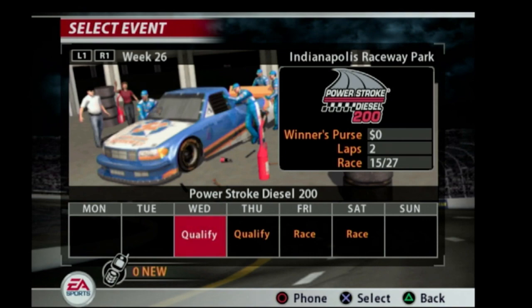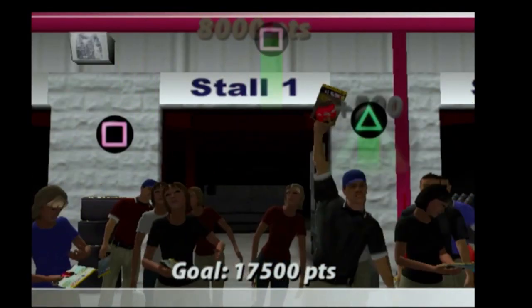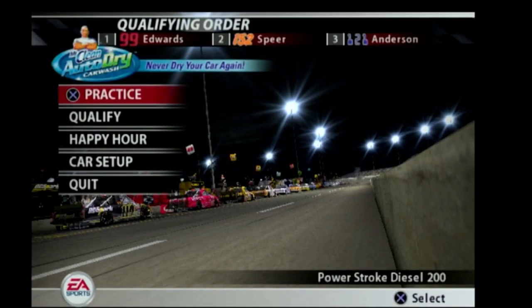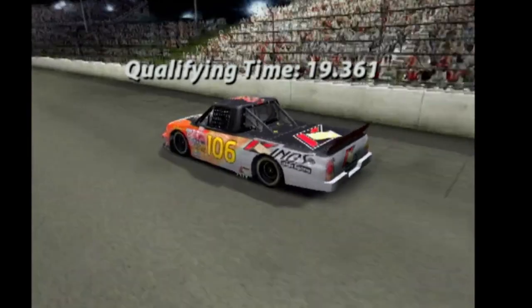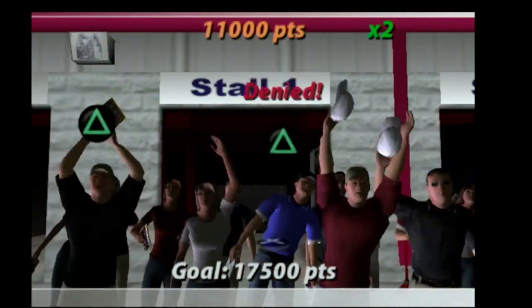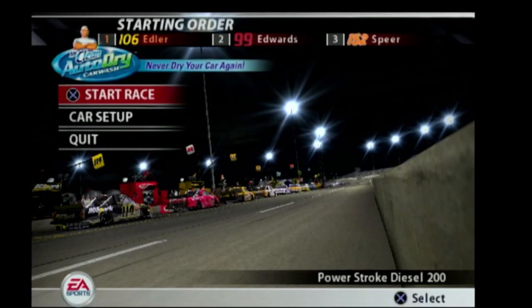So here we go at Indianapolis Raceway Park. Lots of fans think we're going to win here, so they get us some autographs. We come off the last corner in qualifying — 19,361 is our top time and we got the pole for the race. There are more fans with big hopes for us to win. We fast forward through that and sign more autographs.